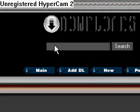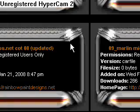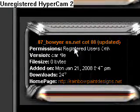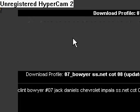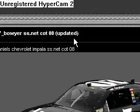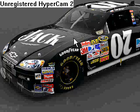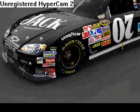Now you're in the download section — waiting for my computer to load. Go down, and I think we're going to get the 007 Clint Boyer SS.net 2008 car. Chevrolet Impala — yes, this is a very nice looking car, I like it a lot. Another closer look at it.